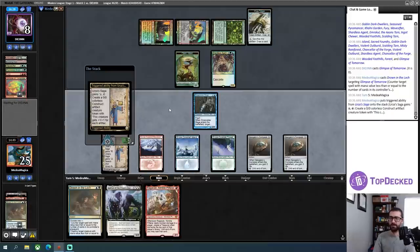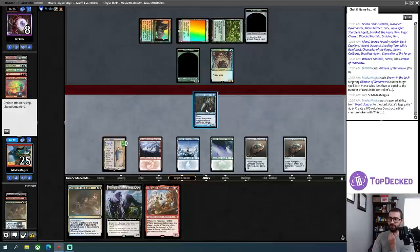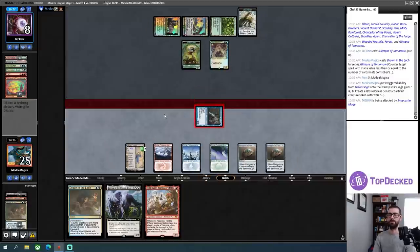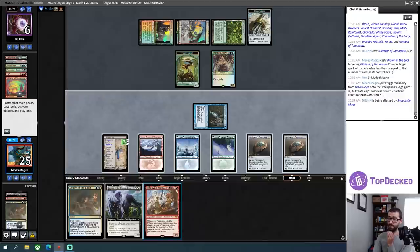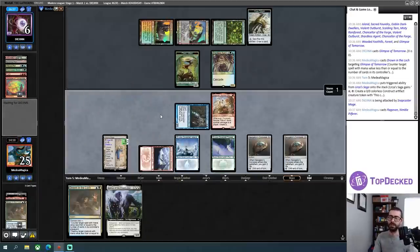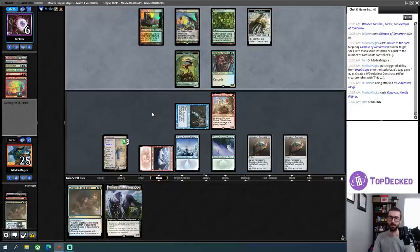A Ragavan! I'm pretty good with just holding up Drown in the Loch, and if my opponent doesn't do anything, I'll just make a token. I'm good with trading Snapcaster for Shardless Agent — I can potentially bring the Snapcaster back with Lurrus later. My opponent does not like the block. I'll play this Ragavan — that plays into Fury a little bit, but I think I'm okay with that. I'm in a 'Urza's Saga activation or Drown in the Loch activation, not both' kind of setup. I need five mana to get both.